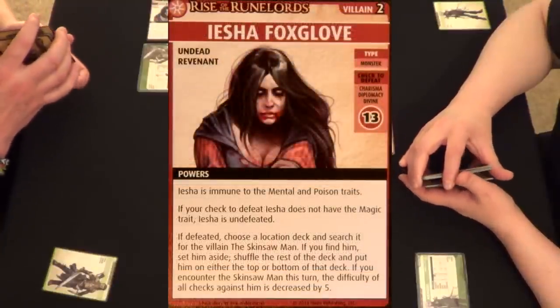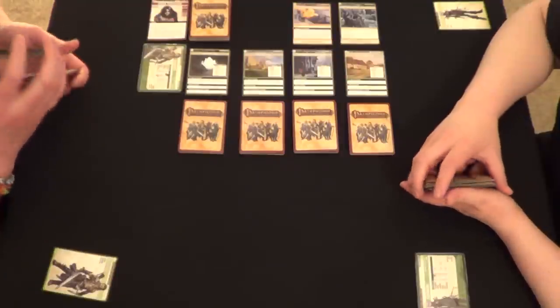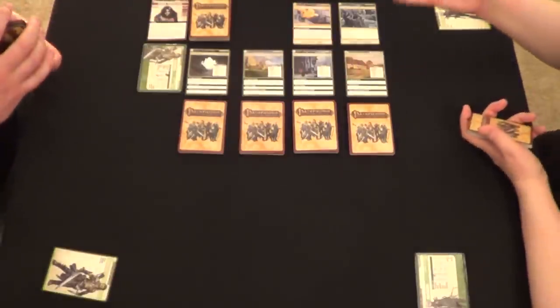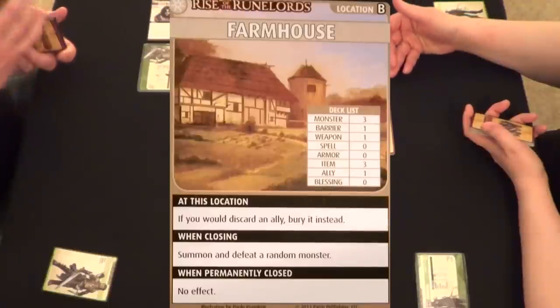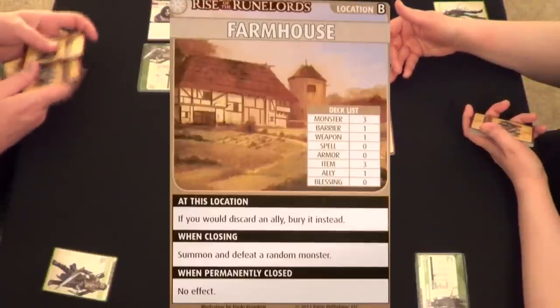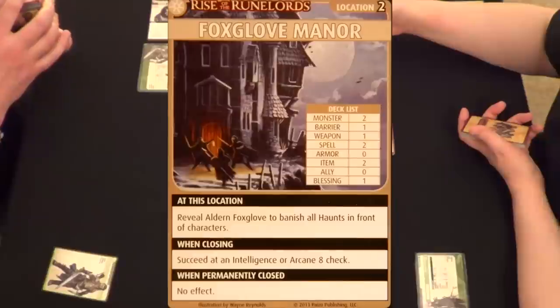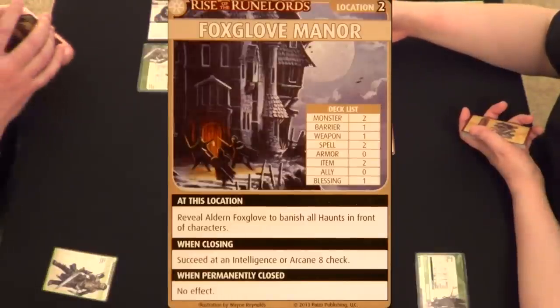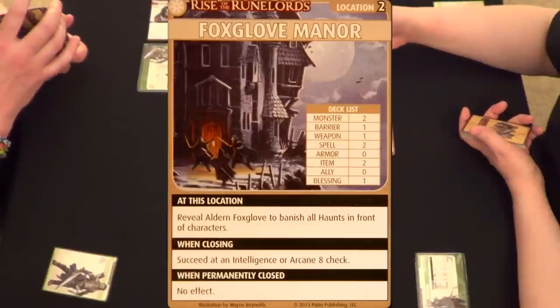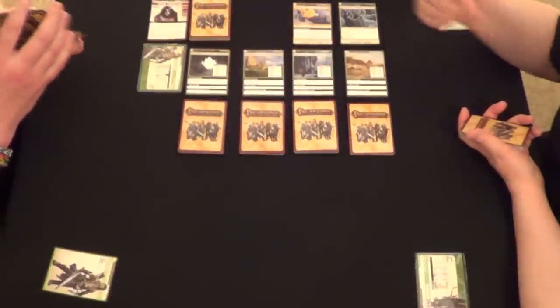We've already done this before and unfortunately failed. Carmen, let's read through our locations again. The Farmhouse: if you would discard an ally, bury it instead, and when closing, summon and defeat a random monster. Foxglove Manor: reveal Aldern Foxglove to banish all haunts in front of characters — we don't have him. When closing, succeed at an intelligence or arcane eight check, which is really tough.